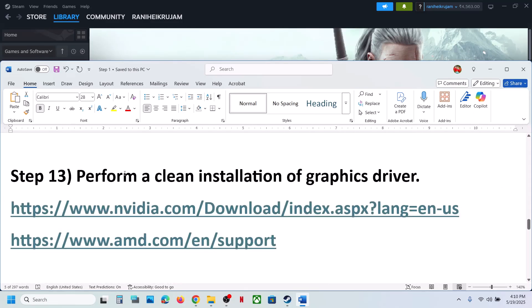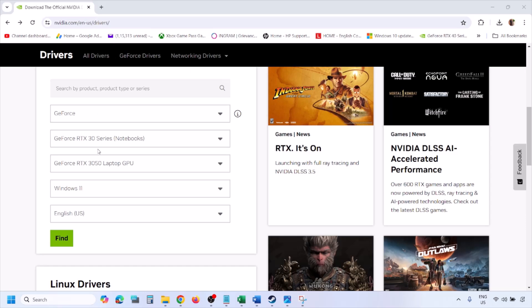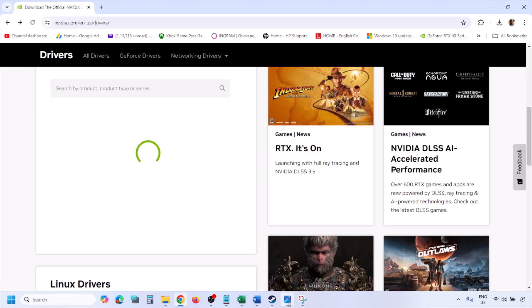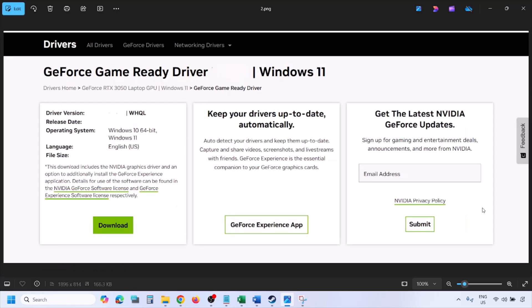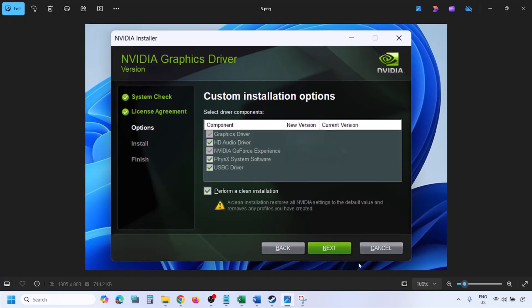The next step is to perform a clean installation of your graphics card driver. For Nvidia, go to the Nvidia website, select your graphics card and operating system, and download the latest GeForce Game Ready driver. Run the exe file, click Agree and Continue, select Custom installation (not Express), click Next, and make sure to check Perform a Clean Installation. Click Next and let the installation complete.